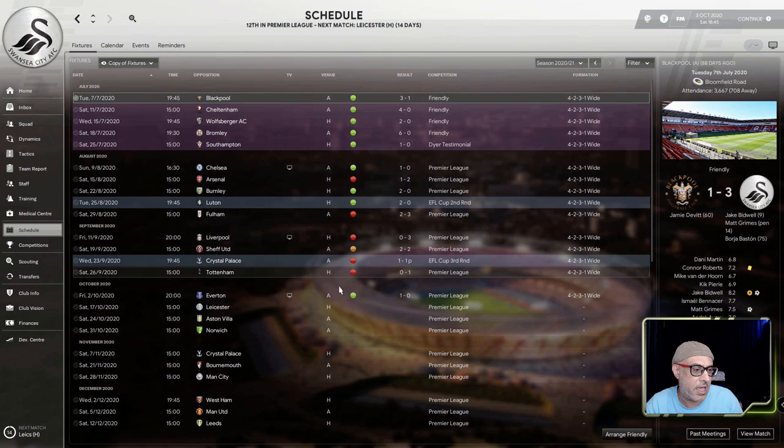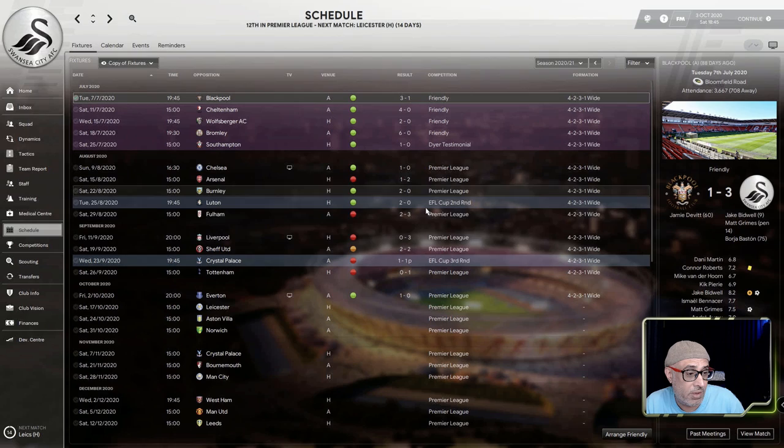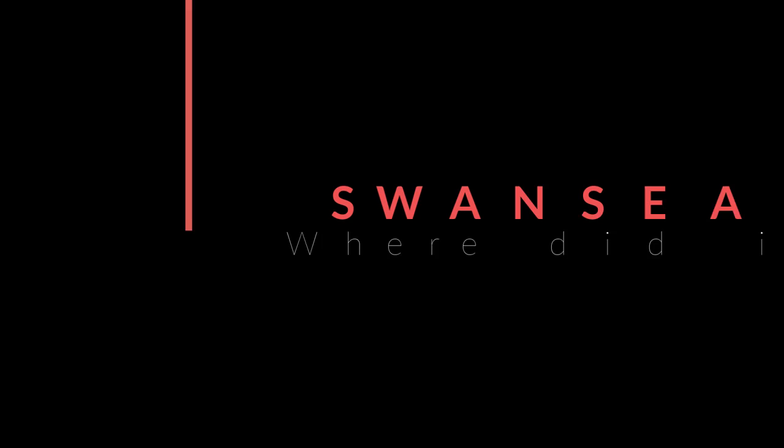So here we have his save with Swansea. He's just started the season and I'll be playing matches against Leicester, Aston Villa, Norwich and Crystal Palace. He's had a pretty decent season, starting it pretty well — scoring and beating Chelsea 1-0. However, he had a little problem against Fulham, Liverpool, Sheffield United and Crystal Palace.